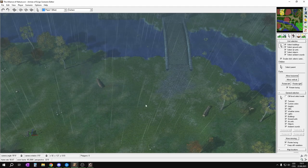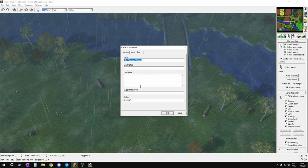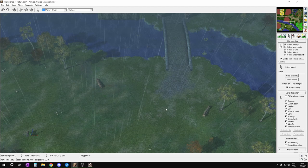First I will open with Ctrl-Shift-Enter the Scenario Properties and here we want to choose No Observers. I also want to check that you have all the info here — map name, suggested players, and of course your name as author. Then we will click OK.